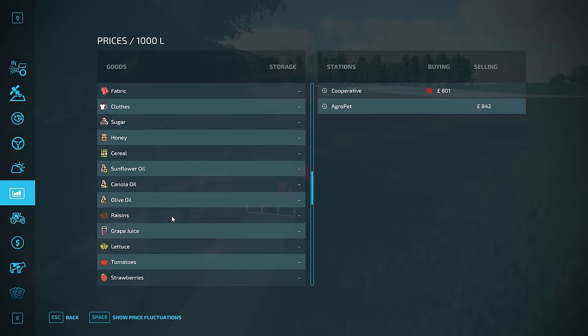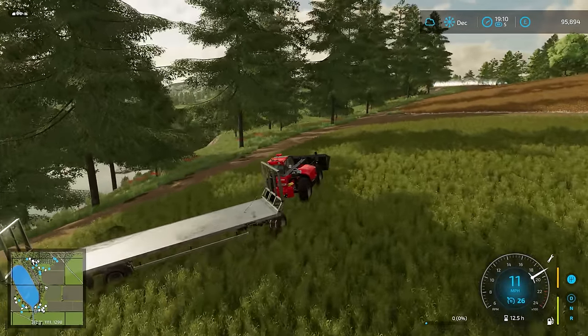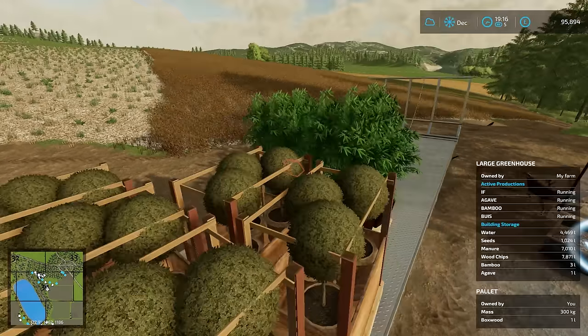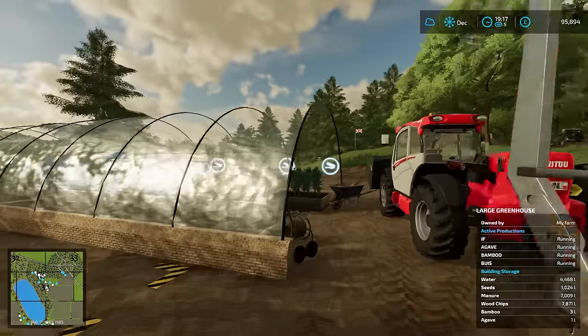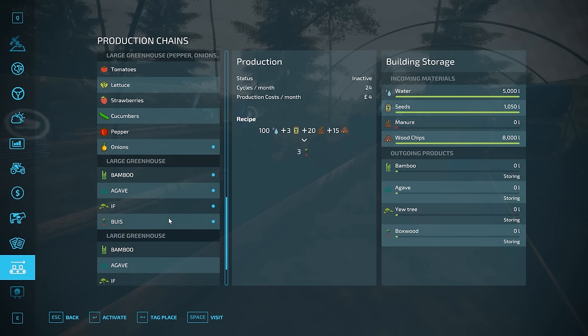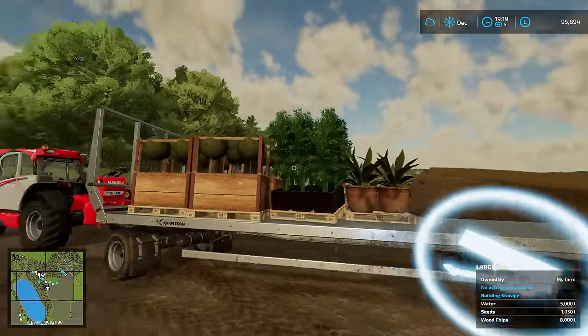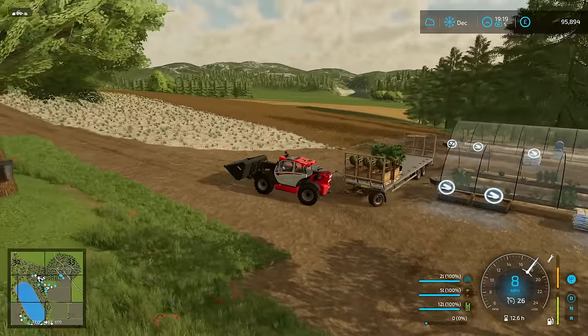I can't actually see the prices on here — I might just be being blind, but yeah I can't see them. Maybe it's just a set price. So in the end we had quite a few box pallets — five in fact, two bamboo and one agave. There must be different production rates because everything is activated and they're all storing. So we'll get this taken over to the sell point and make a bit of money. I think it must calculate differently because you can see the amount of litres that we have — two litres of one, five of another, and twelve of the bamboo. We'll just have to see what happens. It makes sense for it to be a different system because they're trees, not grain.